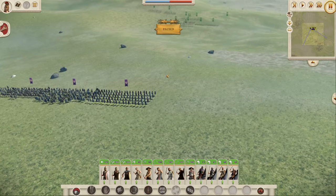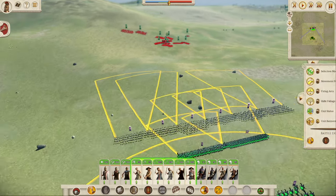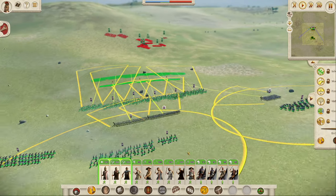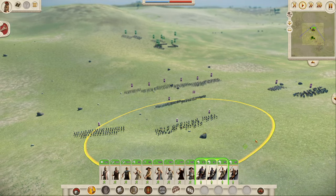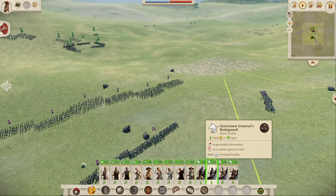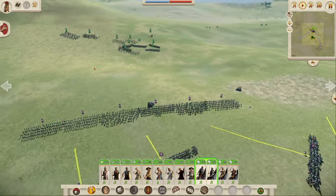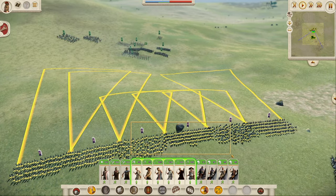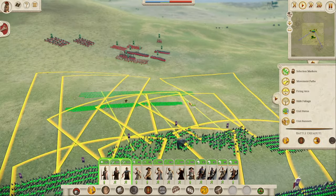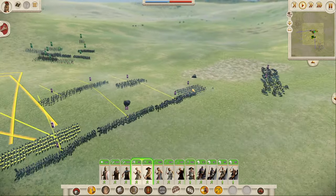That is the Syracusan unit roster. We have a sneak preview of who we're covering next: the Boeotian League. Now let's get into the battle. The Boeotians actually have a bit of a stronger infantry roster than us, so we're going to have to do some dodgy maneuvers to try and win this battle.